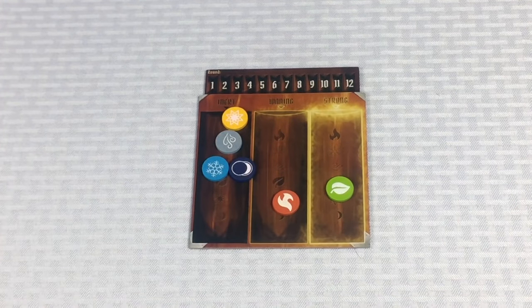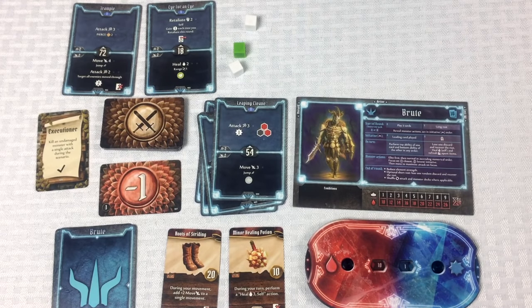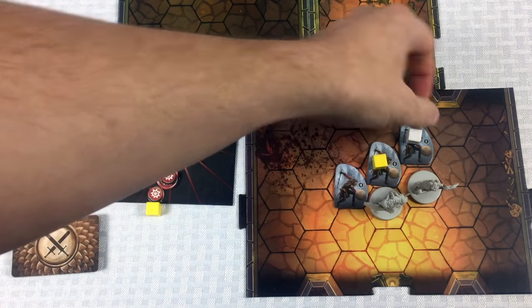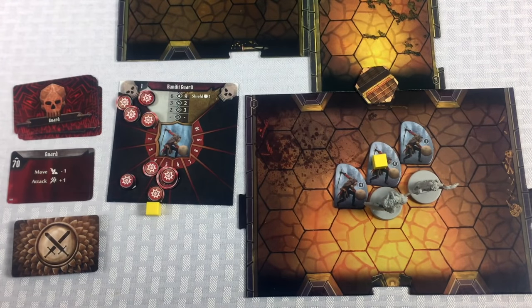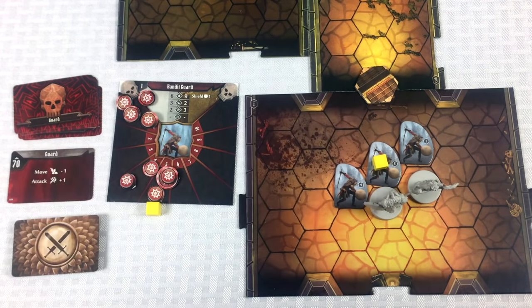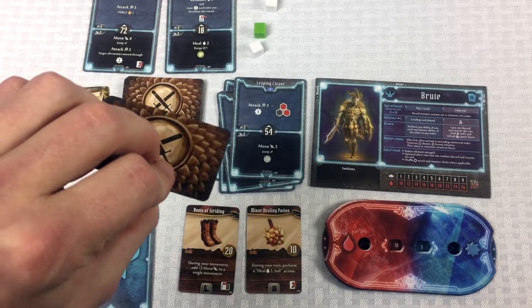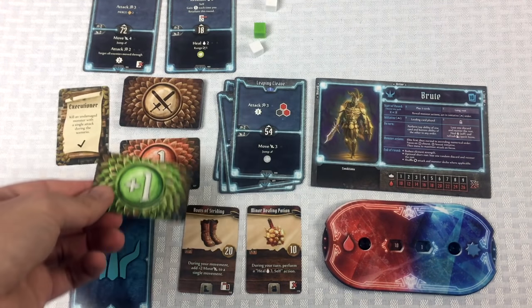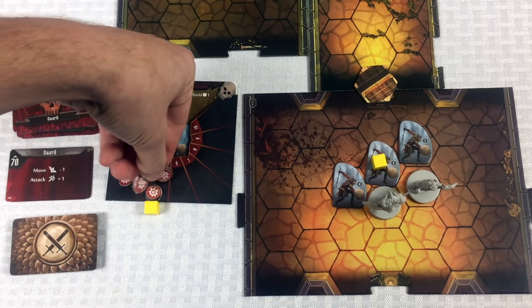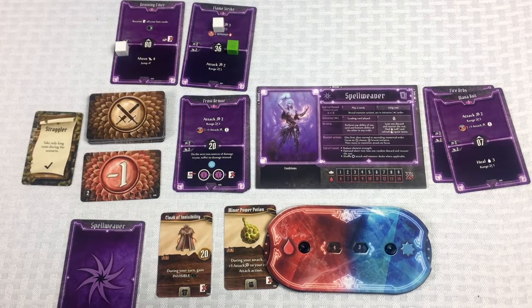Norman attacks the elite guard with three power and pierce two, ignoring his shield. Modifier flip: plus one, so he hits with four. The elite guard's shield is bypassed — four damage total. Taking off five, adding one — elite guard is down to three health. Nice hit.